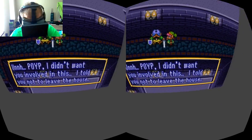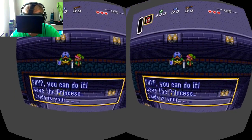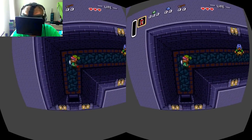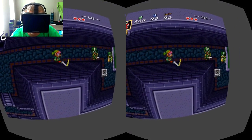What if I didn't want you to be involved in this? I told you not to leave the house. Take my sword. Because I'm exhausted, apparently. The sword is, by far, one of the best things in all the Zelda games. It's just so much fun.